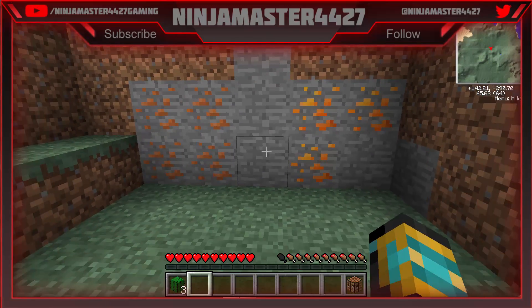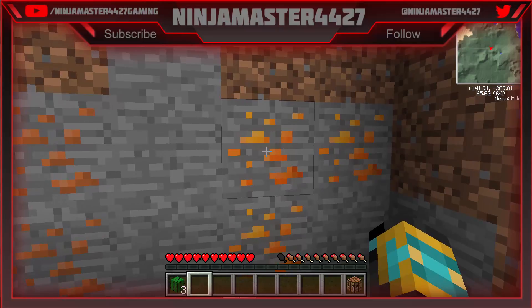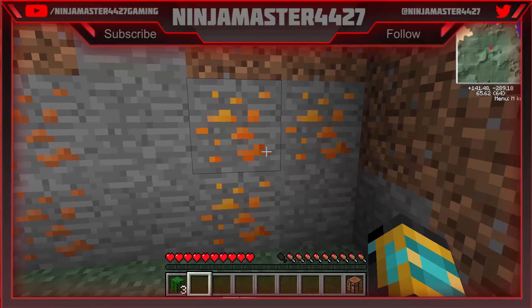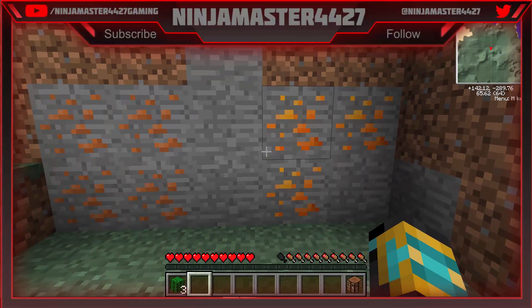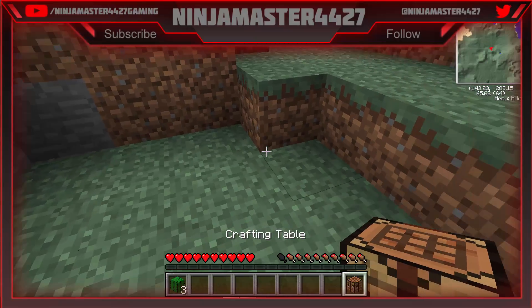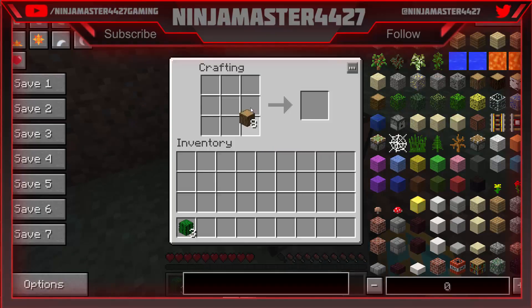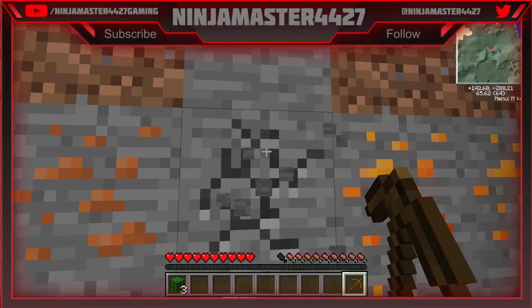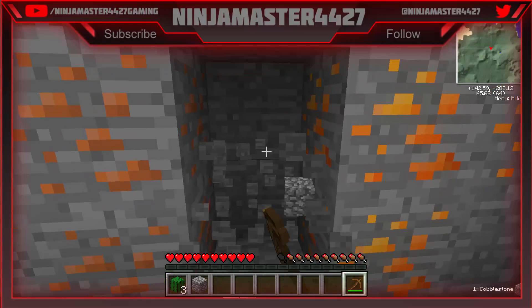Oh! Well, this is fancy. Copper ore. And Galacticraft copper ore. And copper ore thermal expansion. Well, I have no idea what we're going to do with any of this, but I do know that we need to make sticks. I need to make one of these pickaxes. And I have no idea how any of this works, so we're going to try it out and just see.